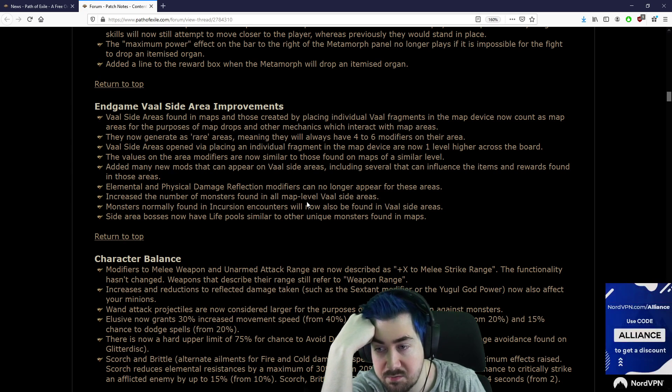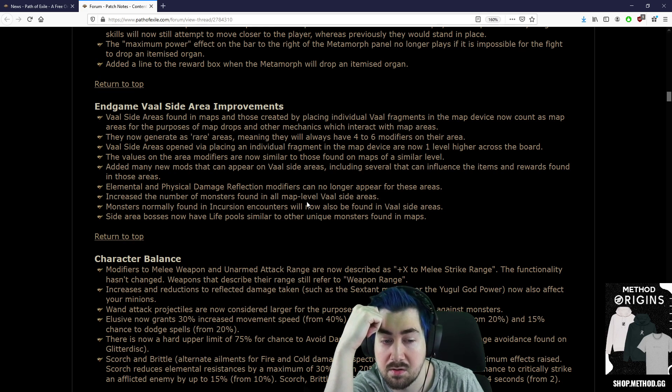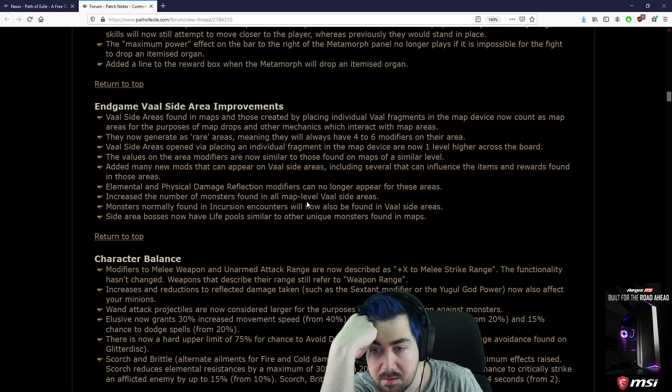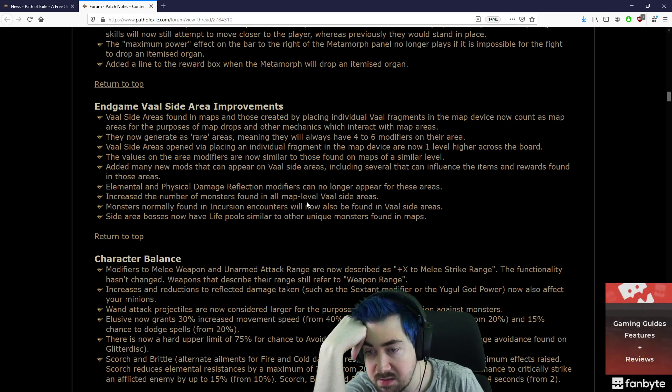They are now generated as rare maps, meaning they will all have four to six modifiers on their area. Vaal side areas opened via placing an individual fragment are now one level higher across the board. The values on the area modifiers are now similar to those found on maps of a similar level. Added many new mods that can appear on Vaal side areas. Elemental and physical damage reflection modifiers can no longer appear for these areas.